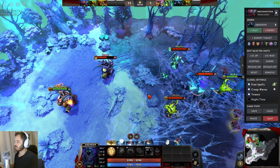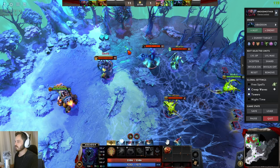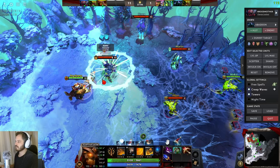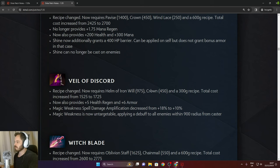Demonstrating Abaddon with Solar Crest — Abaddon shields, shield again with Solar Crest, and now you have a 610 shield. Oh my god, this is going to be so broken.